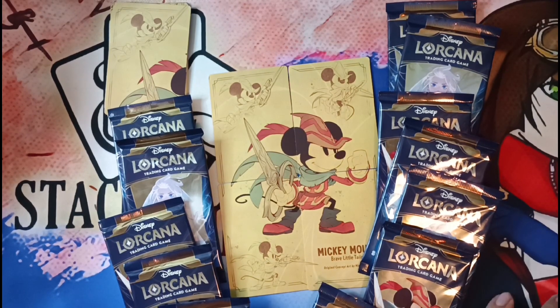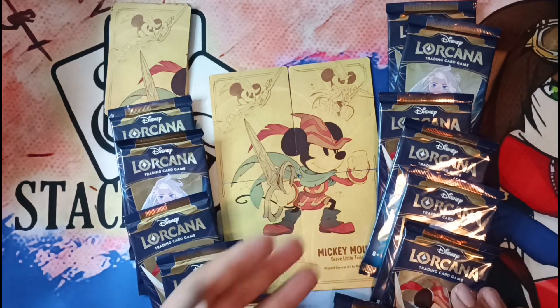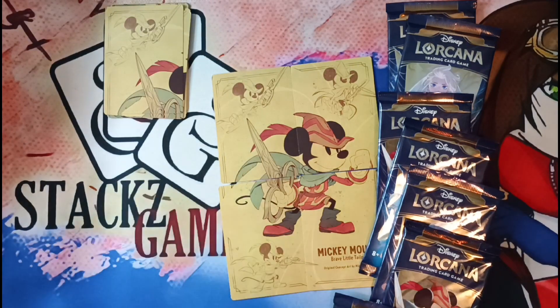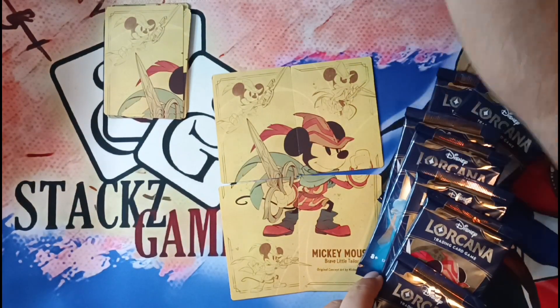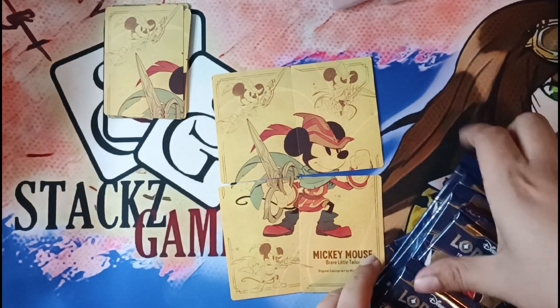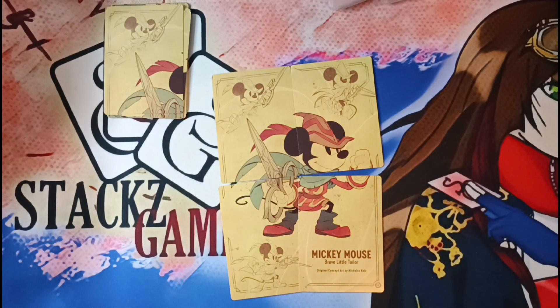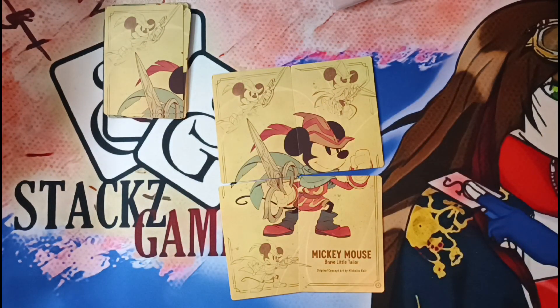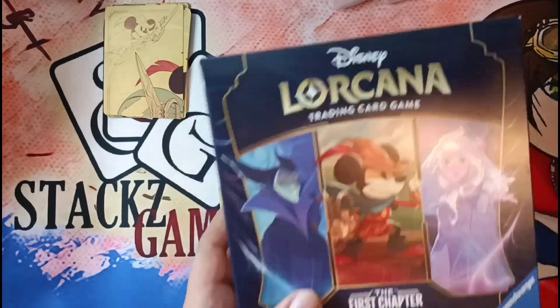I already found another one here. We got a bunch of rares, even a foil super rare. Enchanted is the name for all the dark cards we want, and we do have our Mickey here. Don't forget to like and subscribe. This part should be faster since we know the cards already. We do have more packs, another box, a starter deck, some troves, and gift sets.